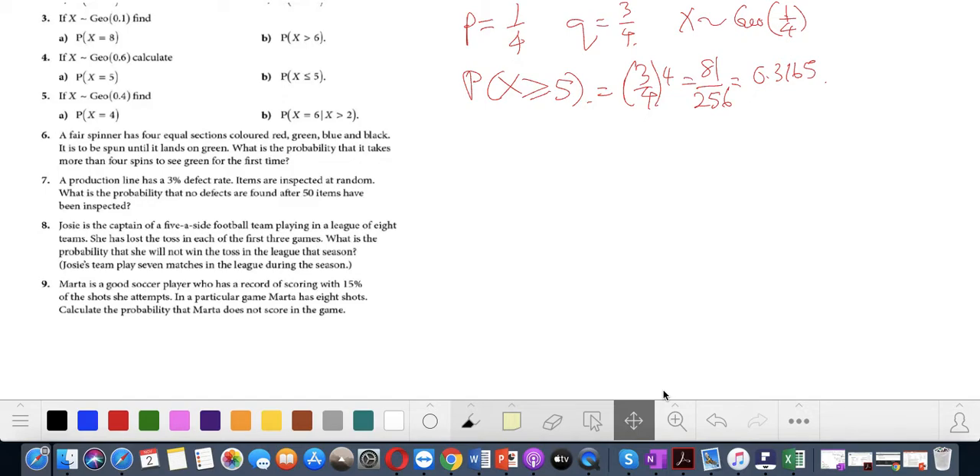Next, question 7: a production line has a 3% defect rate. Items are inspected at random. What is the probability that no defects are found after 50 items have been inspected? So there are defects before item 50.